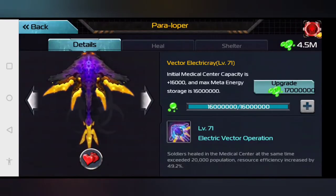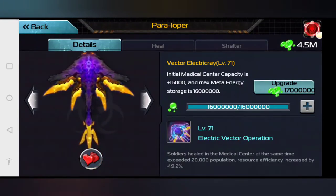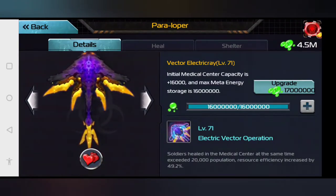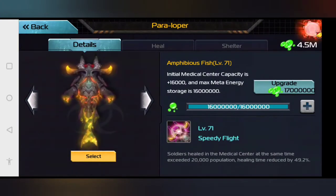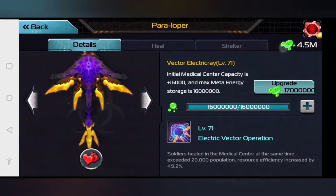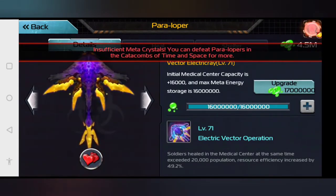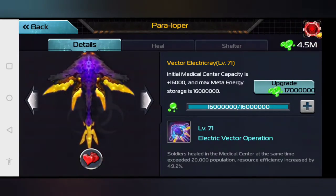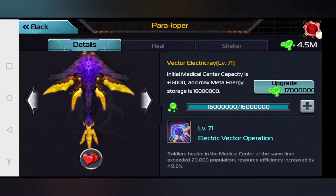Over here, the top section is the Paraloper. The Paraloper will allow you to have special abilities for a tamed pet. So you have the giant winged crab, the paradragon, the amphibious fish, and the vector electrae. You have to use meta crystals to upgrade them — and then there's also meta energy.